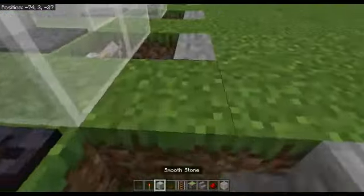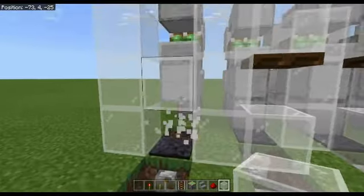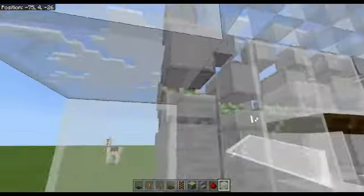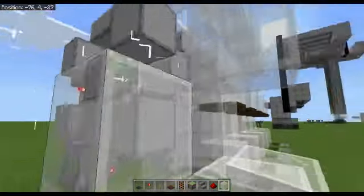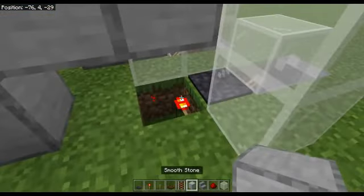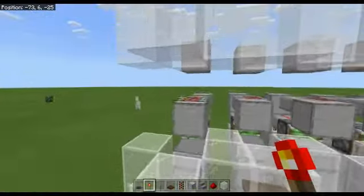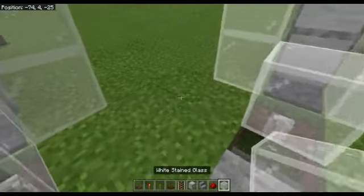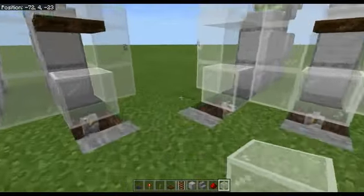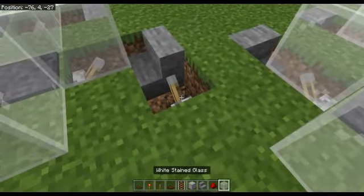You should have something, when you're done, looking a little bit like this. Your farm, your thing, will be looking a bit like this. You can just fill this in with blocks or whatever — it's fine. You can have another set here, you can choose two.